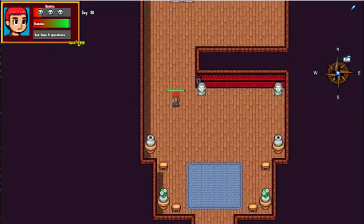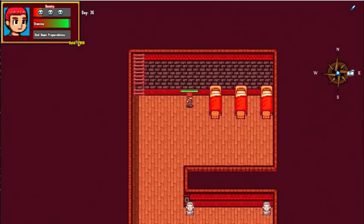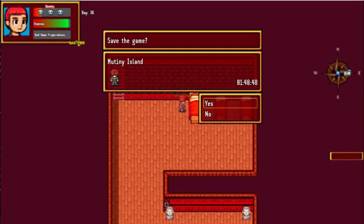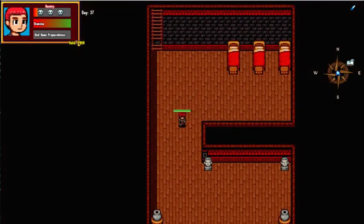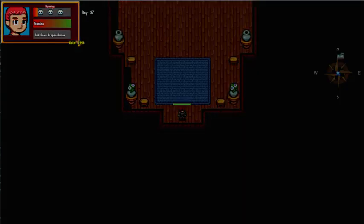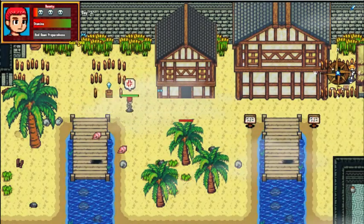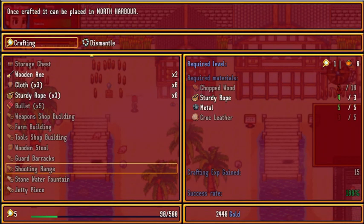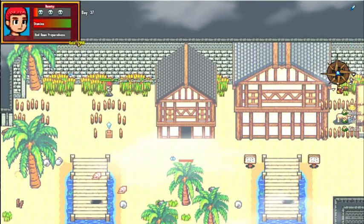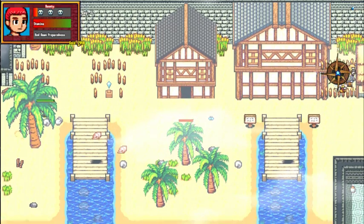That shouldn't be able to happen. Can I sleep here? Yes, awesome! So now what I'm missing is a shooting range, and I need crocodile leather for that, and wood - but you always need wood for stuff. There's a final one there - that's a little hidden, to be honest.